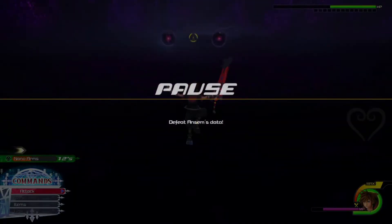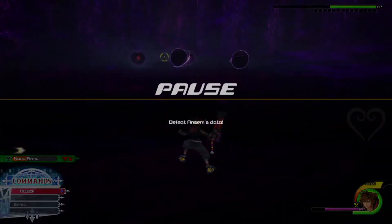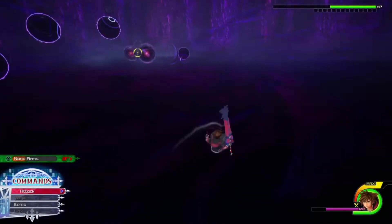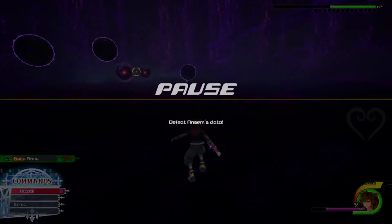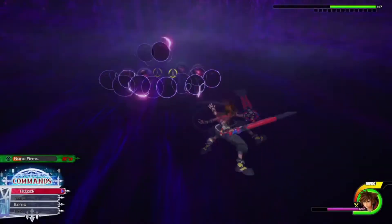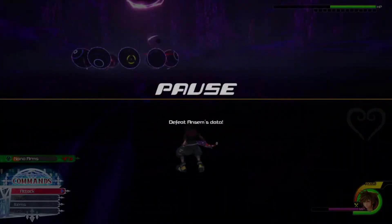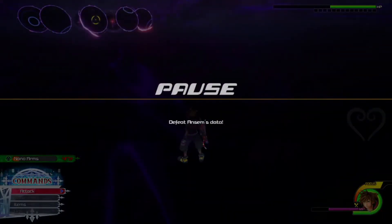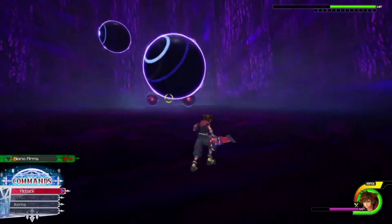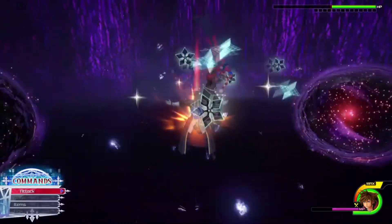This attack is probably the hardest to dodge. He's going to shoot out these really big orbs at you. I like to dodge the first ones by dodgeballing through them. For the next set, I like to do an air dash because it's really hard to dodgeball three of them at once. Air dash, double jump, then air dash through the next three. For the final set you can air dash or dodgeball — I like to dodgeball because it's easier to dodge the second attack afterwards. Time your dodgeball really well, and then he should be open.